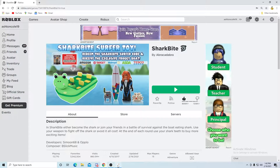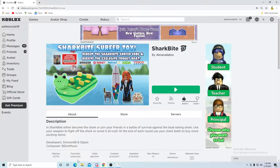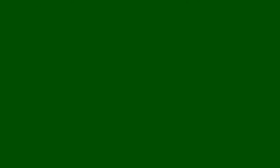First, turn off your virus and threat protection. Second step is going to Synapse X and getting Synapse X — I'm gonna go ahead and open it. If you have your virus protection on it'll delete Synapse X and you'll have to redownload it, so have it open.